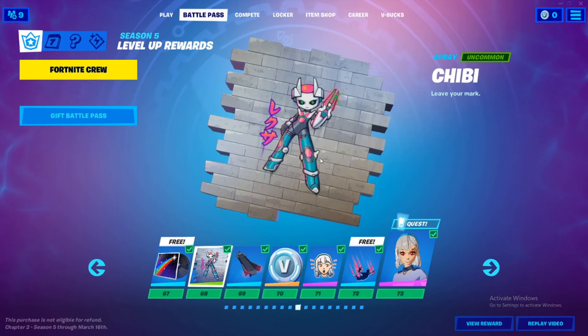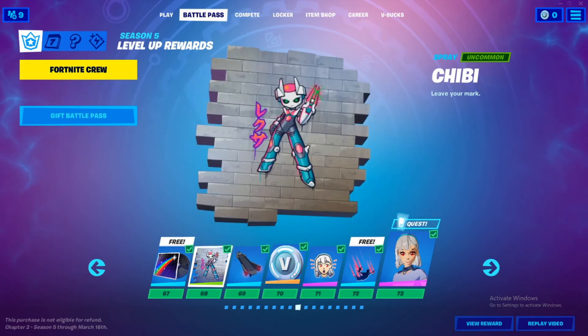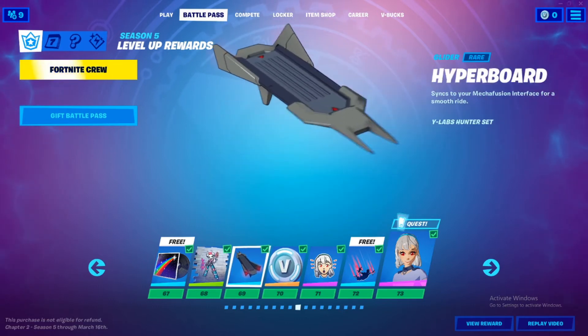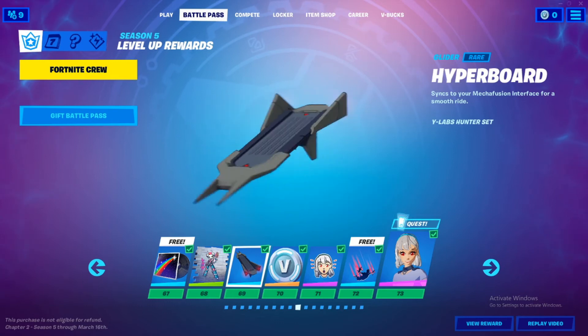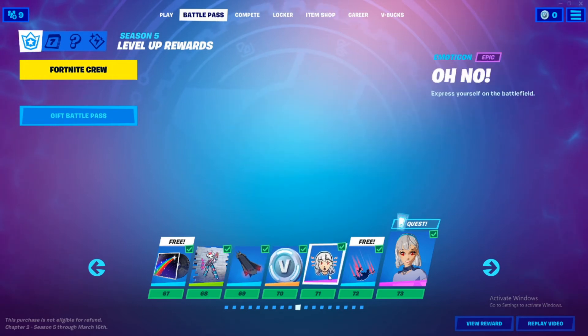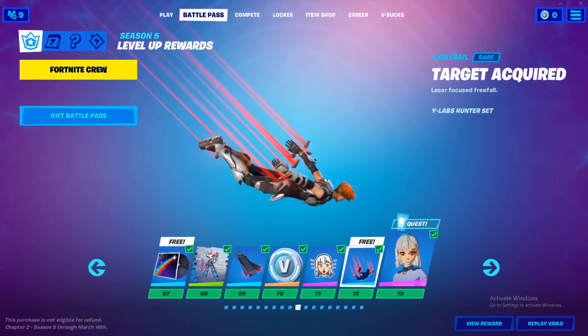Got this G-Mo over here. A little spray — it's pretty sick. A little hyperboard — kinda like Back to the Future style, more terra I guess. 100 V-Bucks. Emote. Alright, this is a pretty cool contrail, I actually like this. And then make it all right here.